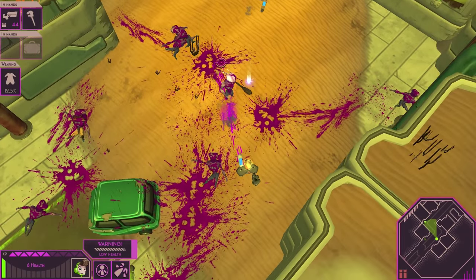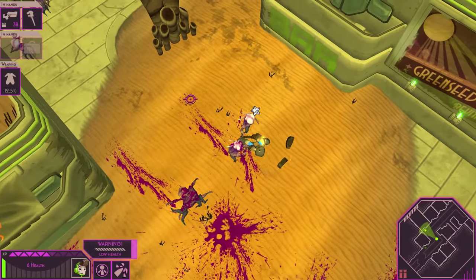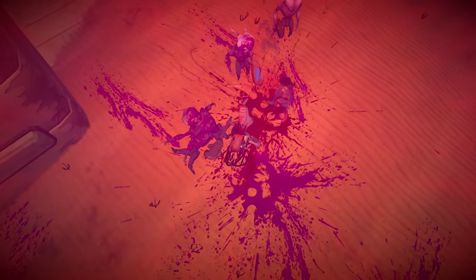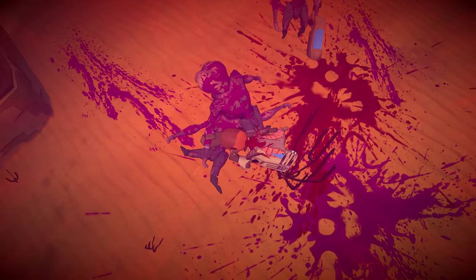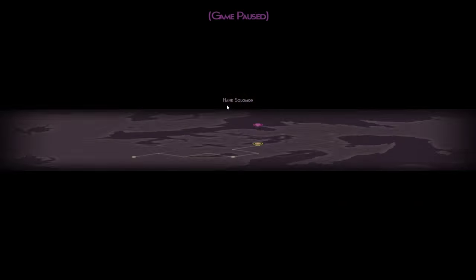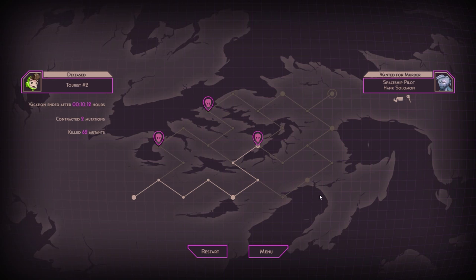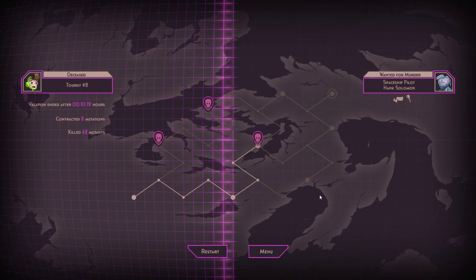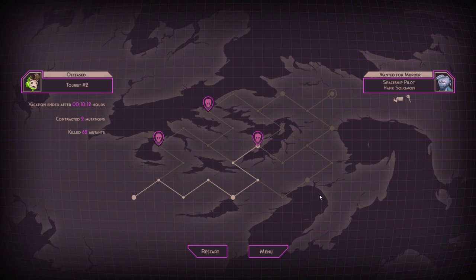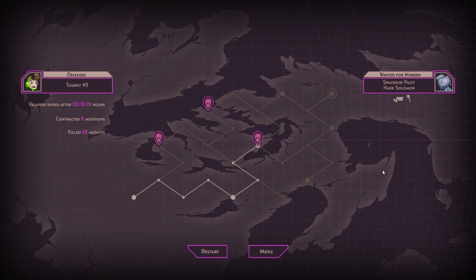Oh, I'm dead. Oh, that's fun — you're going to pick up my gun and become somehow buffed up. Hank Solomon, spaceship pilot, wanted for murder. Nice. Alright, I'm going to stop here for today. I hope you enjoyed it — this is Utopia 9 and I am as always the Kremlin Archer. If you enjoyed what you saw, consider leaving me a like, it helps me out a great deal. Maybe consider subscribing if you haven't done that already, and I will see you guys later — thanks so much for watching.